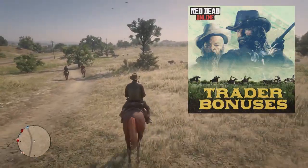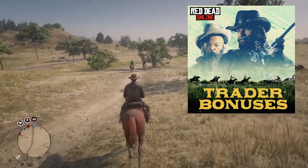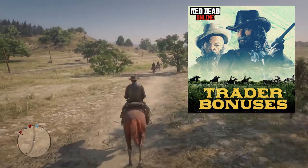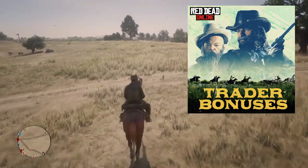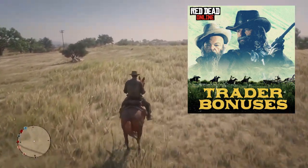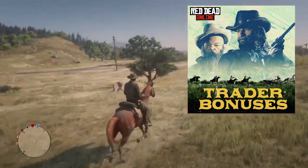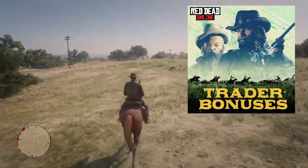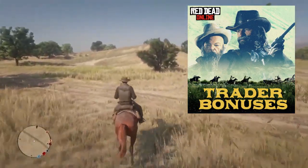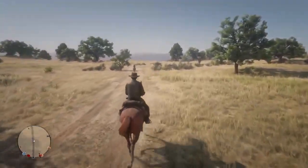This month is still all about the Trader Role. Complete any trader runs and you receive double payout, and by donating any pelts to Cripps you receive a 50% boost in materials. You can also sell those pelts to the Butcher or Gus and receive a 50% boost in payout as well. Make sure you're taking advantage of the free roam trader events, because you'll get double character XP and double role XP — a great way to max out the Trader Role.